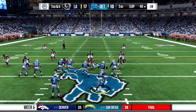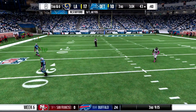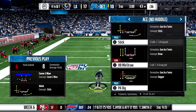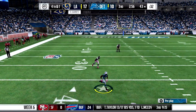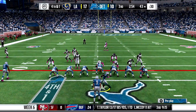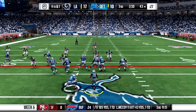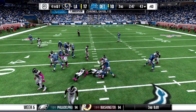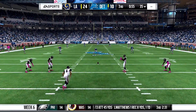Let's fast forward some more in the drive. 3rd and 6 — Stafford, I'm hoping he throws me the football. Complete — gives us 4th and 1. I'm going to hurry it up and try to get the first down. Go draw right here. I'm confident I can get it. Stafford snaps the ball — Tayshaun is stopped just short of the first down. We give them the ball back and they score.